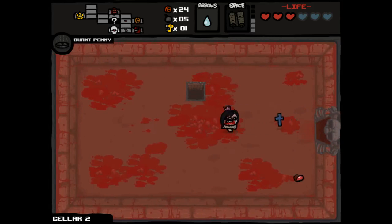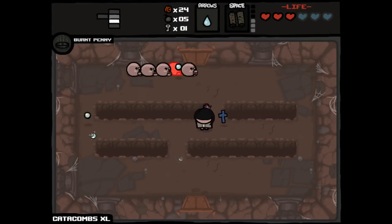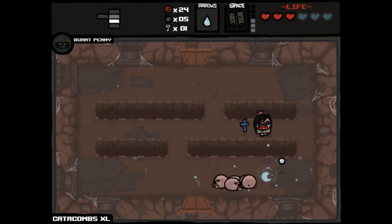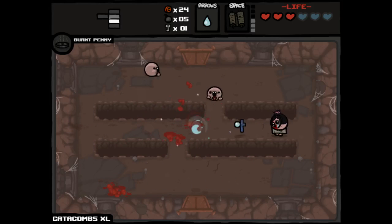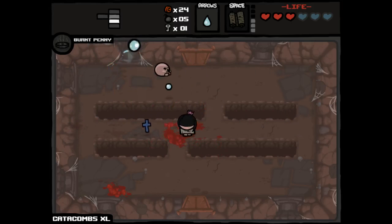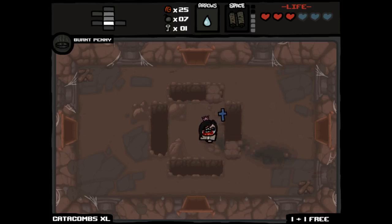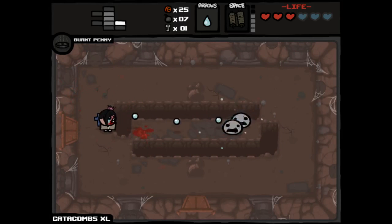Got a tears upgrade and some balls of steel. That's not it, so we'll just leave. We're on Catacombs XL — this is the floor that did us in last time. We can make this happen though. Haven't really improved our damage, but our DPS is up a little bit as a result of the tears upgrade. We have Dead Sea Scrolls — there are times it could come in handy and times when it could fuck us. We have one key, we have enough bombs, and we have Burnt Penny which is wonderful.